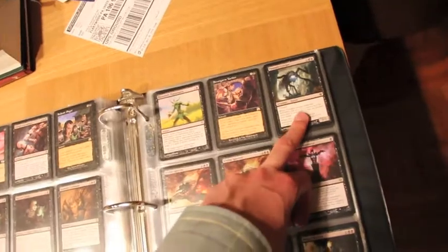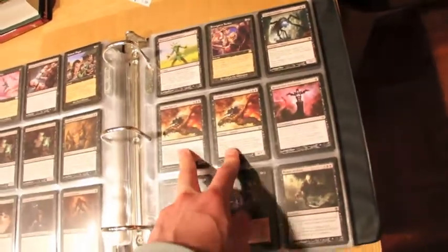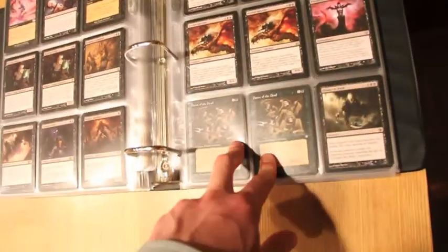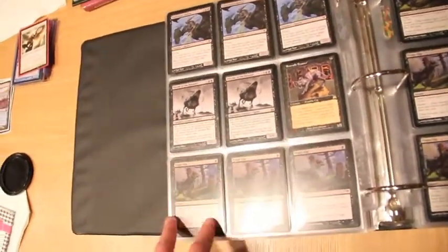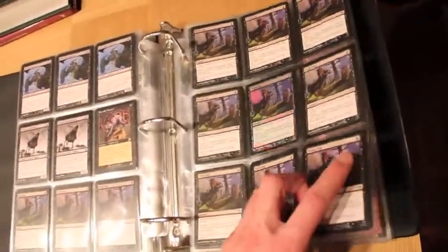Makeshift Mannequin, Strongarm Tactics, two Psy Specters, Bloodsheef Ascension, two Dance of the Dead, one Repaying Kind, three Grewdust Specter, two Patriarch Nozumi, one Inchalus Feaster, and a lot of Tragic Slips including one Foil.